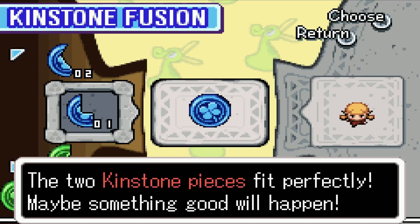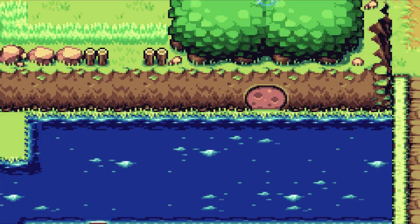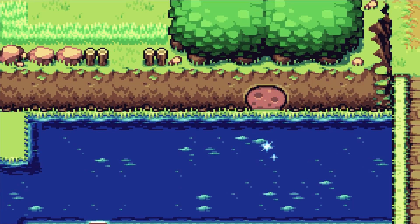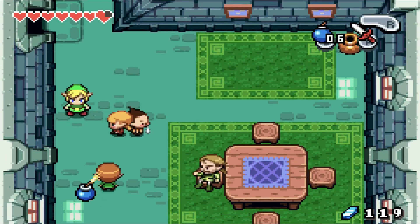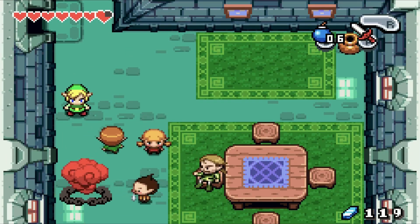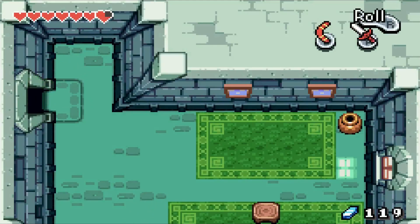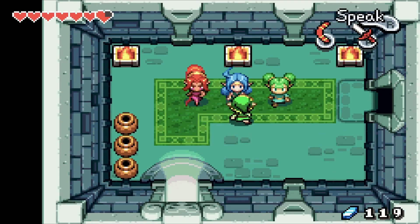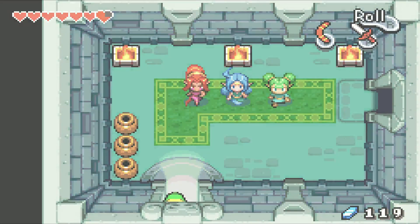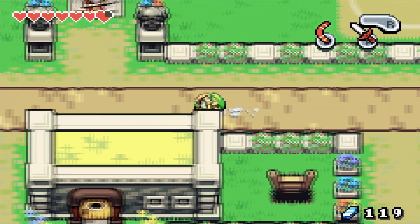An important Kinstone piece! This fusion is going to put a patch of land in front of a clay door. Let's switch off bombs so I don't accidentally lay them. In here we have Din, Nehru, and Furore — three ladies looking for a house, but you can only have one tenant at a time.